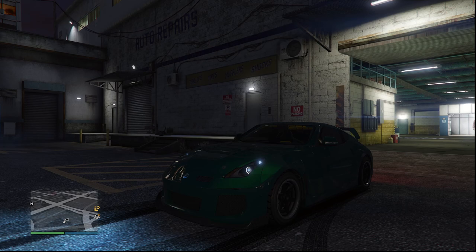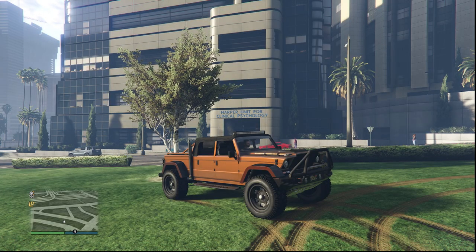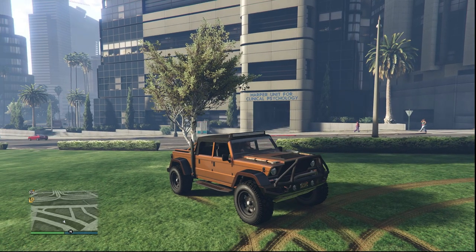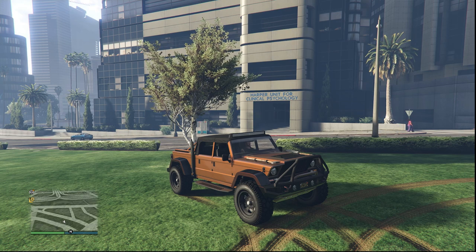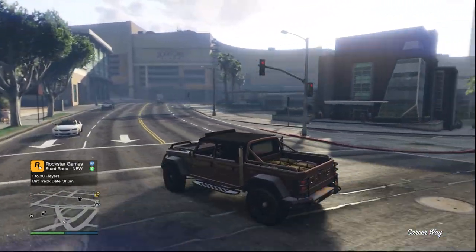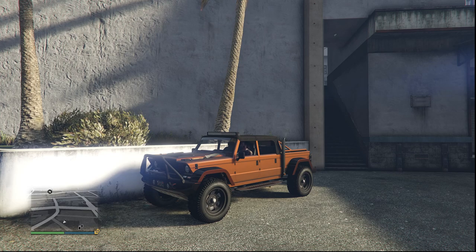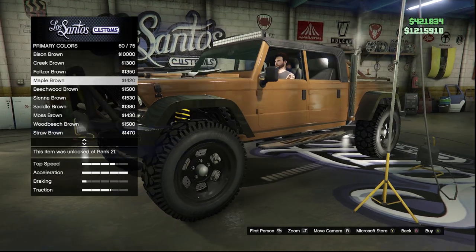Last but not least we have our universal paint job, which can go pretty much on any car in this game. Right now I have it on the Camacho, and I will say this paint job definitely works the best with trucks and SUVs, but it also looks amazing on supercars and sports cars. It's also the only paint job that features brown in all of my garages, but for whatever reason this brown just looks good to me — it might just be a preference thing.